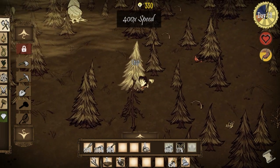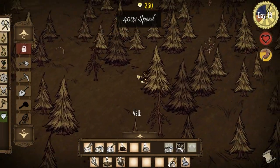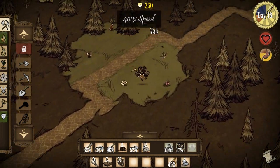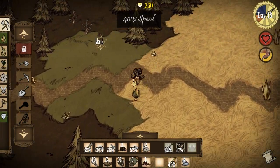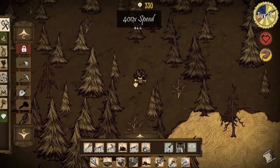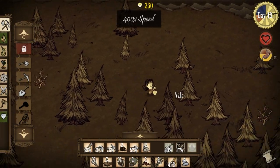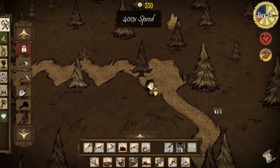Having established the second camp and gotten things situated, I start to explore a little bit — running around checking out the area but also digging up various plants to bring back to camp so I can plant them, harvest them, and let them regrow nearby. I'm doing a bit of both exploration and gathering, and exploration tends to not go that well for me — let's just see where this goes.